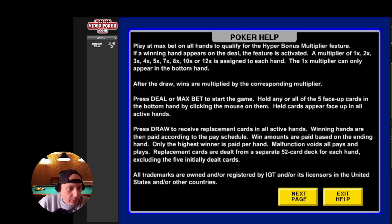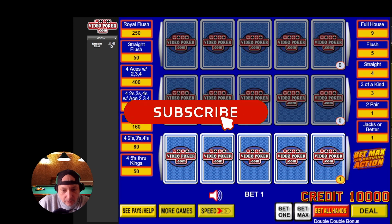So after the draw, wins are multiplied by the scoring numbers. Winning hands appear on the deal — so it's got to be dealt. Let's give it a shot and see what we can do.